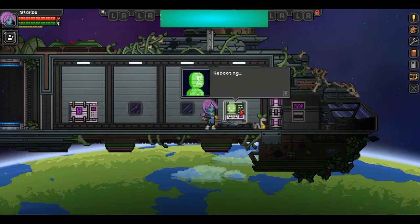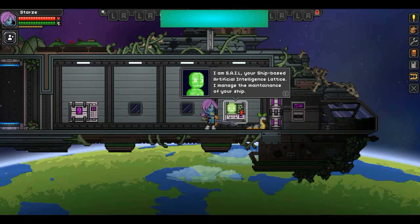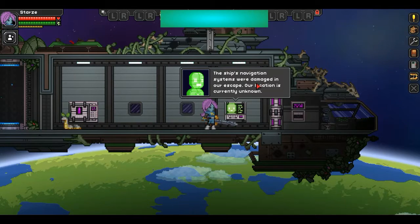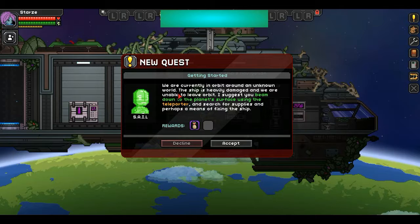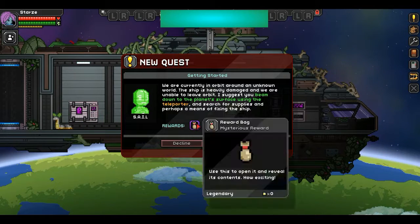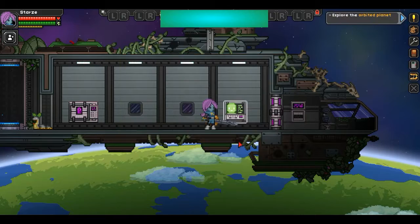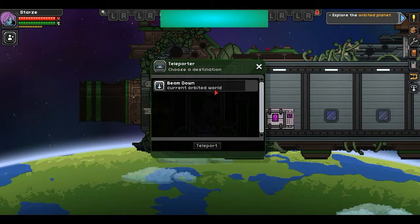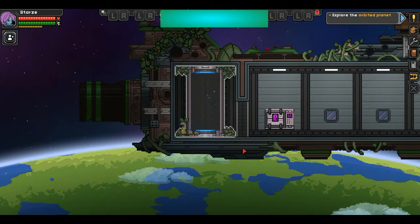I'm rebooting the system — S-A-I-L, your ship-based artificial intelligence. I'm also programmed to offer you information and advice. The ship's navigation system was damaged in our escape — our location is currently unknown. We're currently in orbit around an unknown world. The ship is heavily damaged and we are unable to leave orbit. I suggest you beam down to the planet's surface using the teleporter and search for supplies, and perhaps a means of fixing the ship. Beam down and witness the cool cutscene of going down.